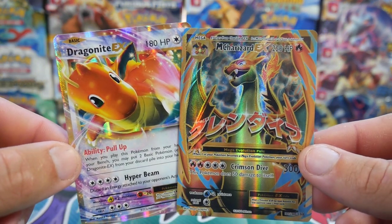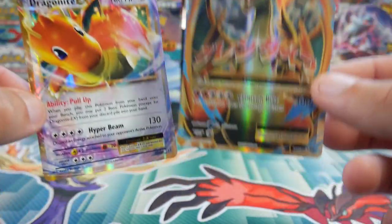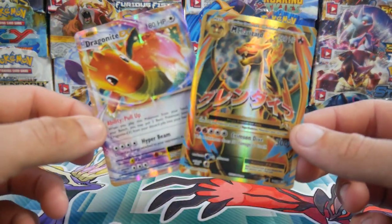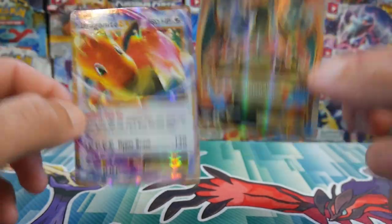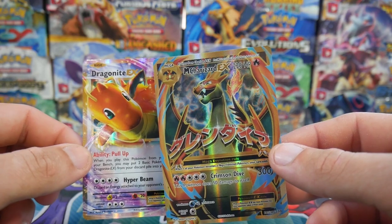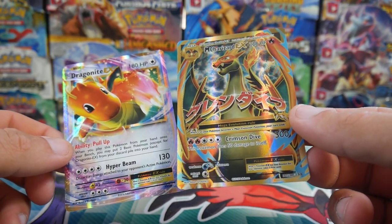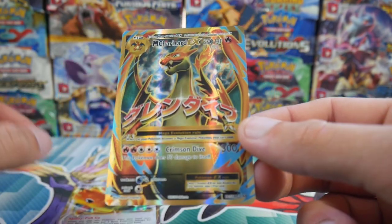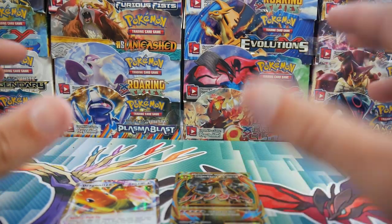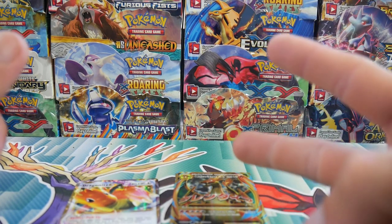Check that out — out of one pack we got both of those. I've never ever ever seen that happen, guys, absolutely never. If you guys did enjoy this video, make sure to leave a like and subscribe if you aren't already. I'm going to search if that's actually been done before, but I'm assuming this might be a first because that is insane. Check out that Charizard! Appreciate everyone for watching — I'll see you guys in my next Pokemon video, peace out!